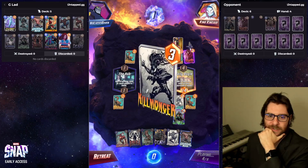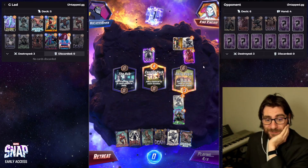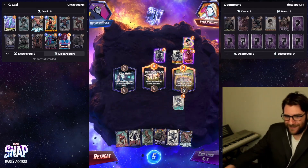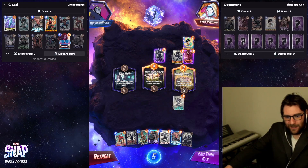What do they got for us here? Killmonger to free up some squirrels, and Shang-Chi. So Null is big, Death is really cheap which is hilarious, and unfortunately Galactus is not playable here.